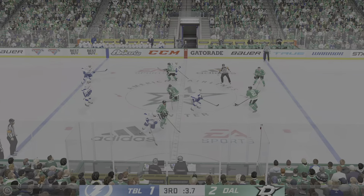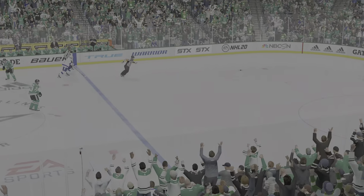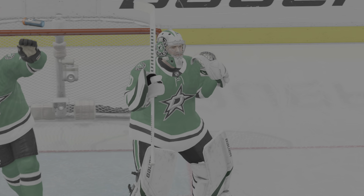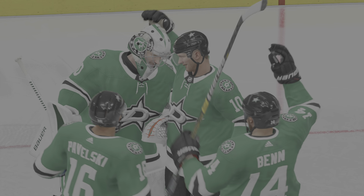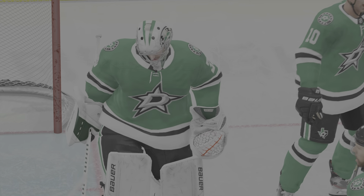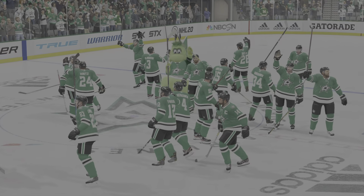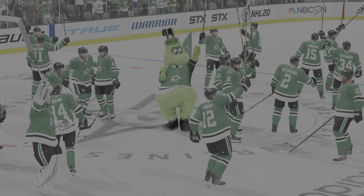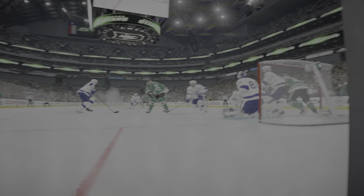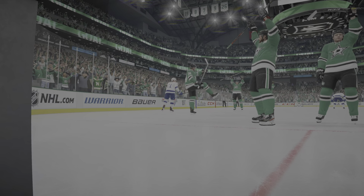Face-off here in the neutral zone and we are back underway. Even Stamkos — pass stolen to the open ice. That's all she wrote from this one tonight. Dallas comes away with a hard-fought victory where their offense seemed to be just a little bit better. Not much to choose between the teams tonight, James. This tight game was decided really by possession — they had more shots on goal, more chances, and eventually they had more goals. My name is James Sobalski. Thanks so much for joining us, everybody. Have a great night!